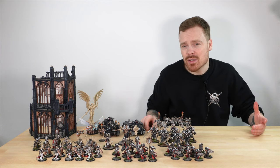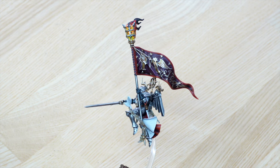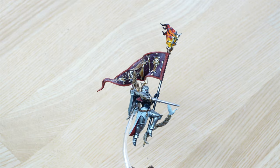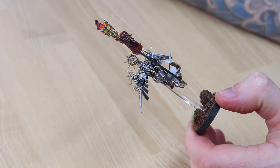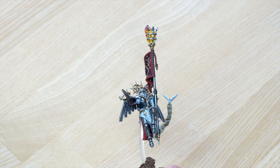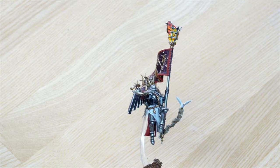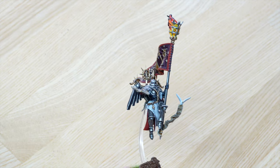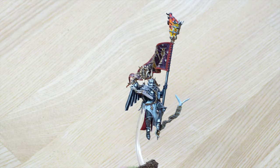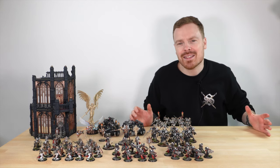Let's also have a look at one of the banner bearers from the Zephyrim unit — a really super detailed model. All the exquisite details on the pennant are done in gold, topped by a flaming brazier, which works perfectly with the grimdark feel of this Sisters army. There's even a little dove with a yellow beak, and loads of text and scripture on the trailing purity seal parchment. I love the commanding, zealous pose just pointing at the foe — such an awesome model with multiple highlights on the gold making it look very ornate.